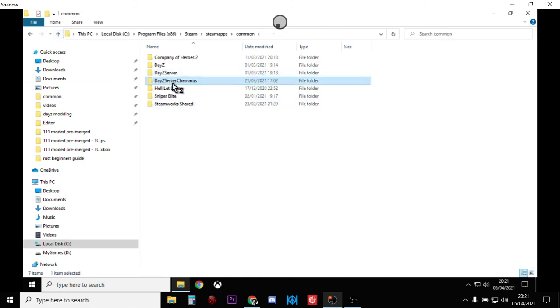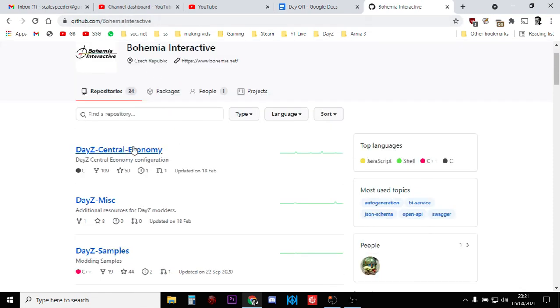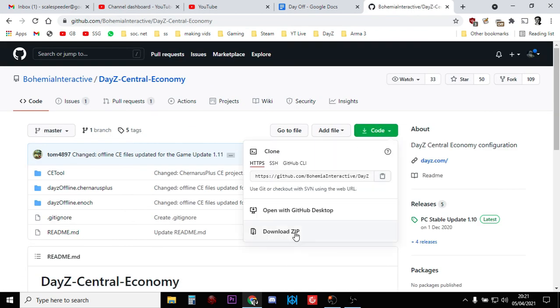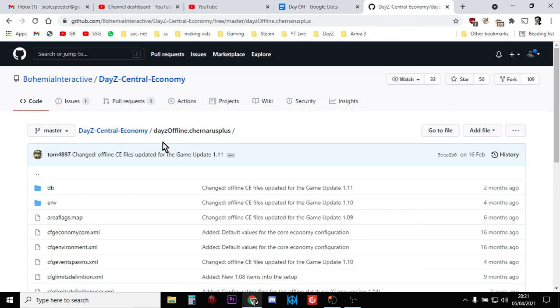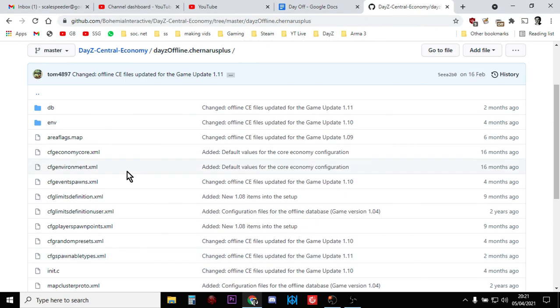Finally, if you want to put your XMLs back to vanilla and you don't want to do the copy method, go to Bohemia Interactive's GitHub repository, find the DayZ Central Economy repo, and click the green download ZIP button. That will give you the vanilla files for Chernarus and Enoch. Once you've downloaded it, unzip it and you've got all the XMLs there, so you can just copy and paste them into your server to get them back to vanilla.